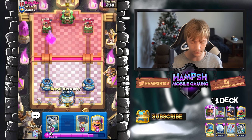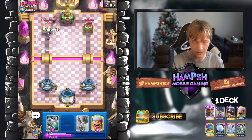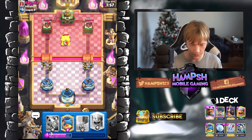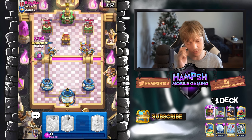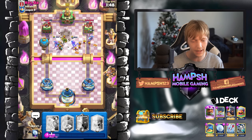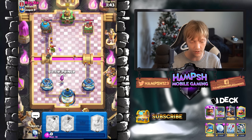I'm just gonna go here with my Royal Recruits in the back. We did get some hits in there though, so that was pretty nice. I'm gonna Arrows that. I'm gonna have to use the Snowball for the Evolved Firecracker after this push. I think I'm gonna go in here because that was a lot of elixir, and my Balloon is just gonna have free reign. He's going to waste his Delivery there, which is perfect — now I can go with my Little Prince.